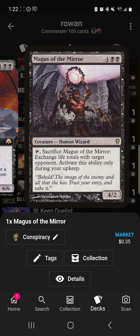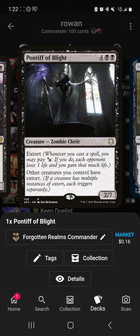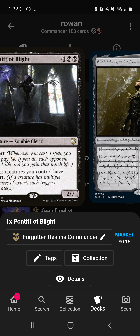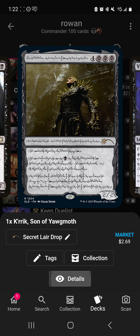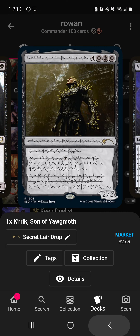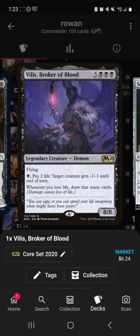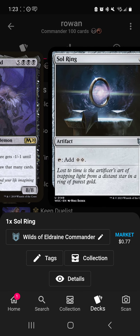Magus of the Mirror is great when you're down to five life and opponents are about to kill you — you swap life totals and just keep going with your shenanigans. Pontiff of Blight — extort helps you regain life since you're casting spells anyway. Crix, Son of Yawgmoth lets you pay two life instead of black pips, another way to lose life. Vilis, Broker of Blood — whenever you lose life, draw that many cards. This really gets you going and can build up a storm count.